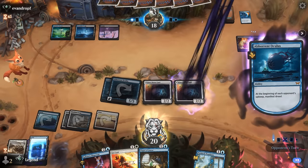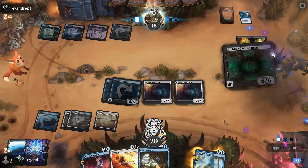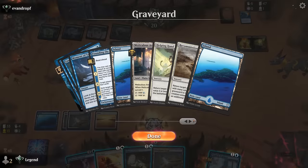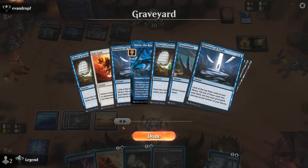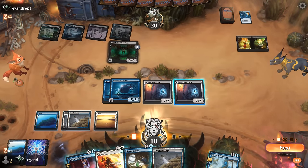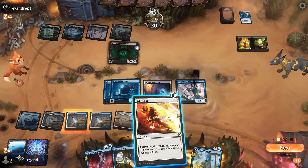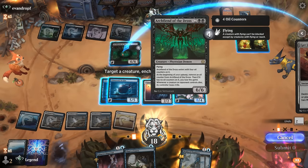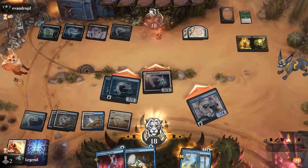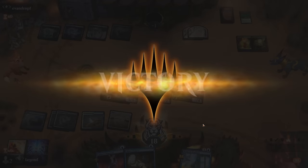Haughty Djinn we can flip face up. Opponent's got a lot of catching up to do — it's just gonna be an Archfiend — yeah that's not gonna get it done. How many instants and sorceries do we have in the graveyard? 2, 3, 4, 5, 6, 7, 8 — make it 9. So we should already be attacking for lethal here if I turn Haughty Djinn face up, take out the Archfiend, and attack. Apologies for not getting back Kiora, but I'll take the win — onto the next one.